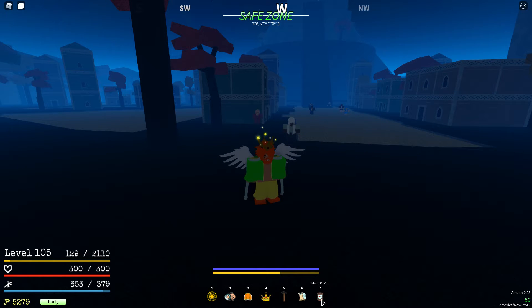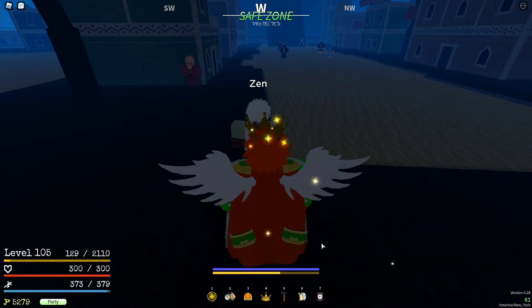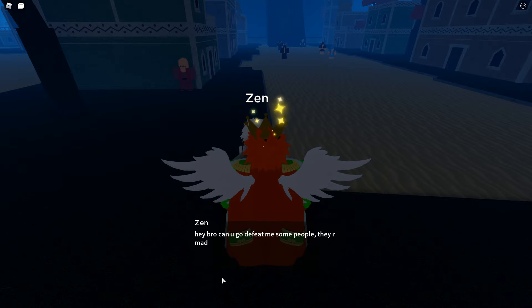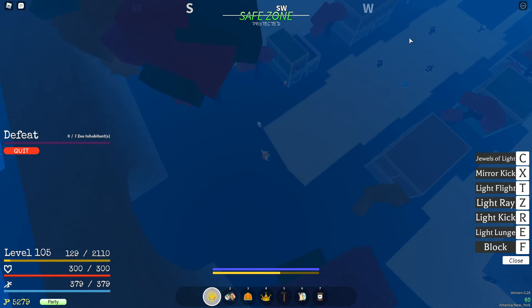Basically you just want to go to the island of Zou — I have no clue how to pronounce it. You just want to get this dude's crest. You can grind these guys anyways, but this is the main strategy for pikafruits; it's really good for pikafruits.